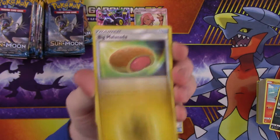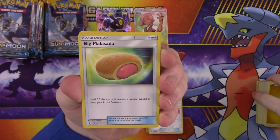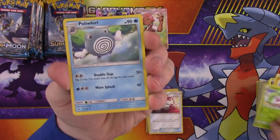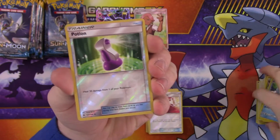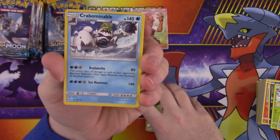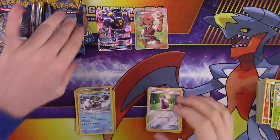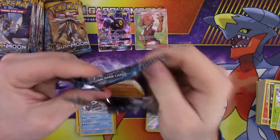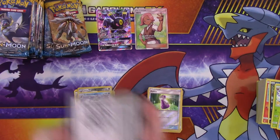So we have energy, Big Malasada, Steenee, Poliwhirl, reverse Potion, and a rare Crabbominable. That is ridiculous — a lot of these new Pokemon are just ridiculous in name and look. They really had a lot of fun making Pokemon this generation, you can tell in the designs.